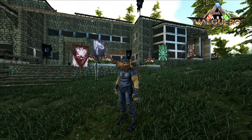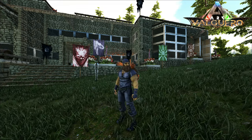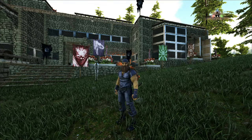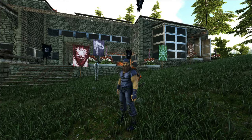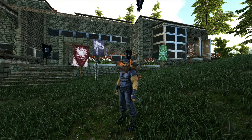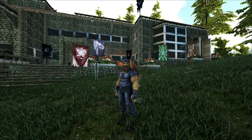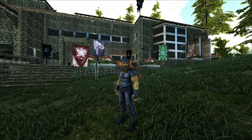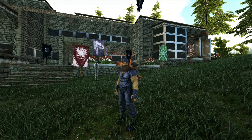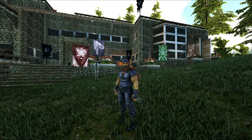Hey, welcome back. Today we're going to be doing a little bit of work around base. A couple things I want to take care of to automate some of the stuff I do behind the scenes, like picking up dino treats to feed the dung beetle so we have fertilizer, keeping the feed troughs topped up, and the main thing — getting cement paste using the S+ item aggregator.